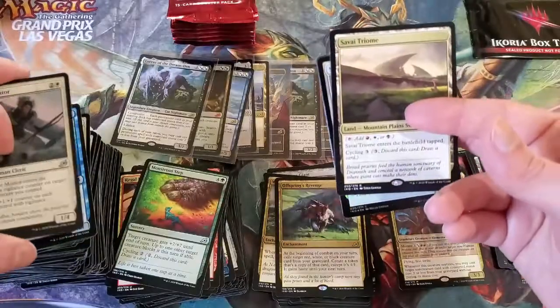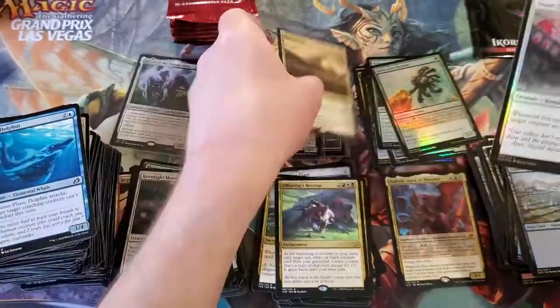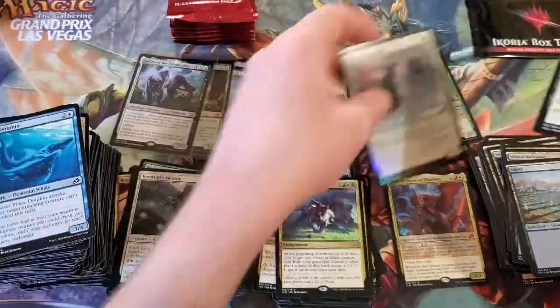Oh, we got another Triome! Savai Triome — go ahead and sleeve that up. Snare Tactician for a foil.